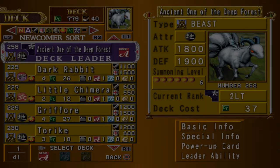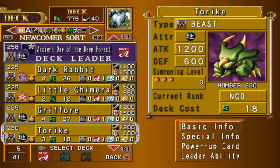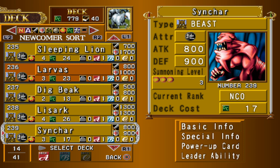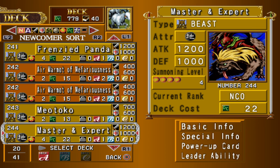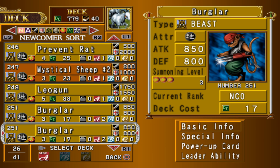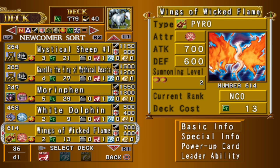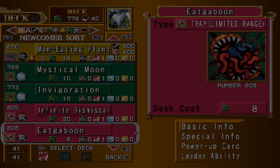The last deck in the list is Ancient One of the Deep Forest, the game's beast deck. Very simple in nature like most of the others, it contains a large amount of beast monsters while also containing a fiend, fish, pyro, and plant monster. All of these will fuse with most of your beasts to make some of the most powerful beast-related monsters in the game, including Chimera the Flying Mythical Beast — fuse a fiend with a beast as long as the beast has four stars. You can also fuse a pyro with a beast to make Flame Cerberus as long as the beast has at least 1200 attack.